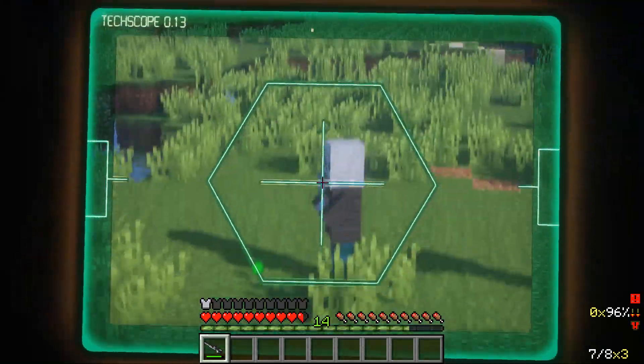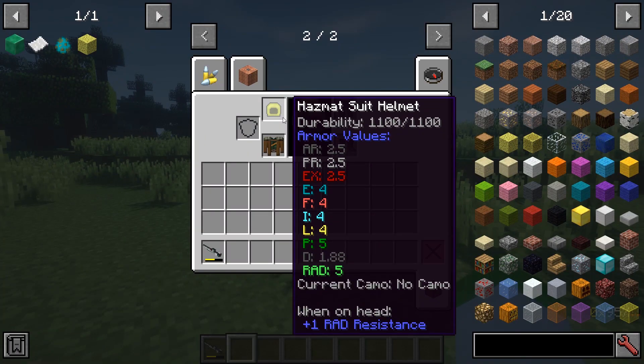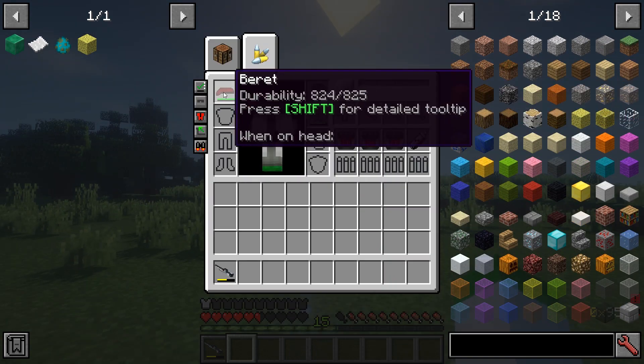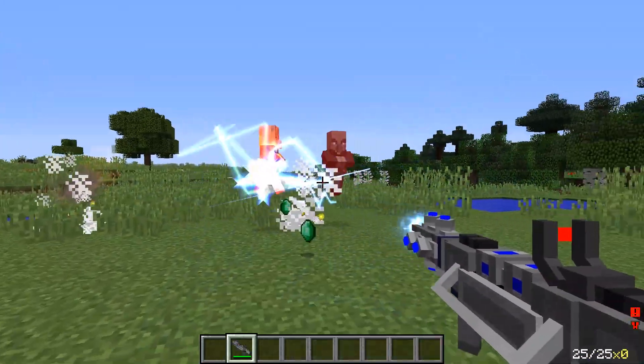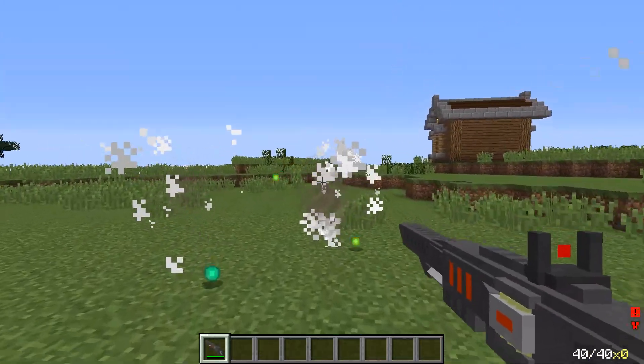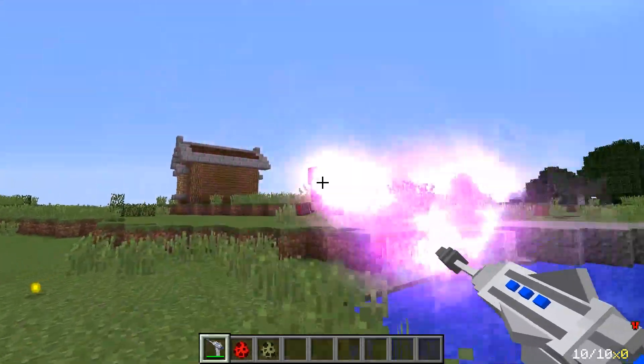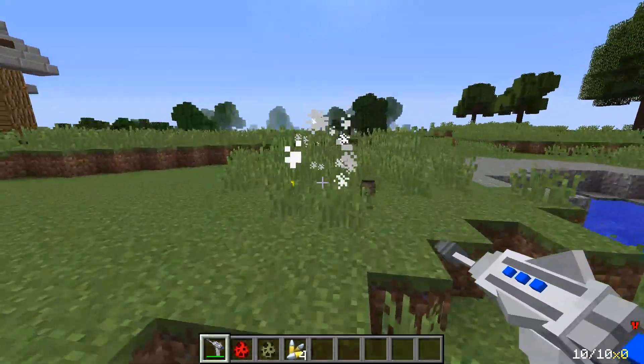Before we move on to the armor and weapons, Tech Guns implements a damage type system, in which armor and weapons deal and receive different types of damage, ranging from radiation, lightning, and other elemental types of damage. Having this makes the game more challenging, as you can no longer kill mobs with the same weapon over and over again effectively.